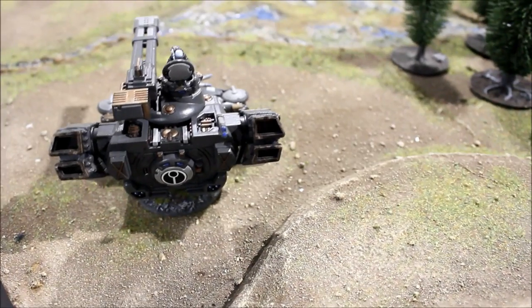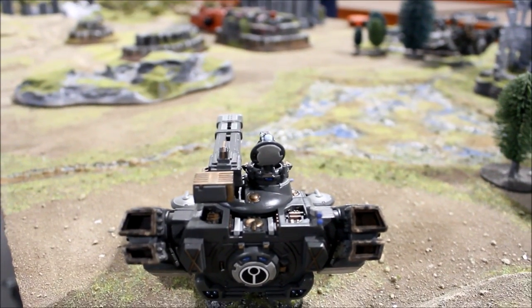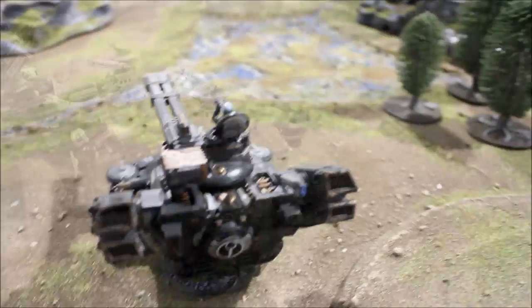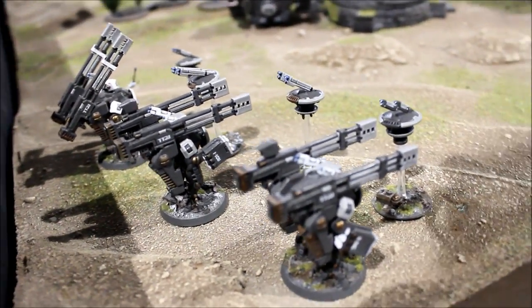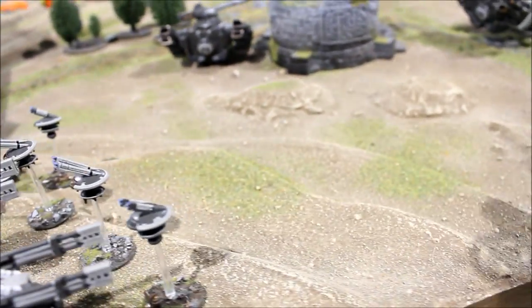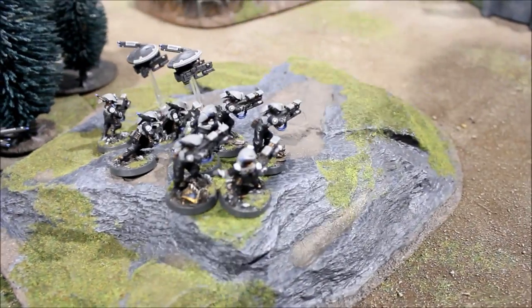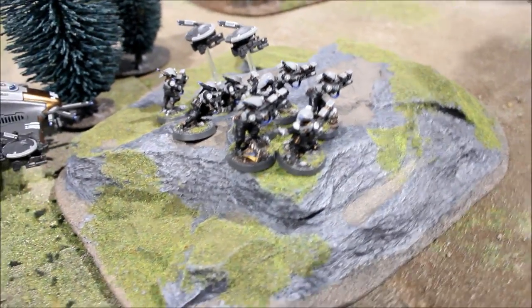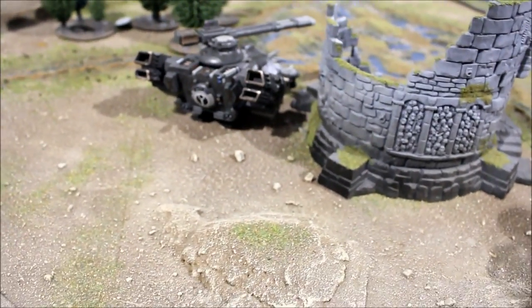Tau Turn 1: the Hammerhead manoeuvred down off the hill and fired at the Land Raider — hit it but didn't penetrate. On the other side, the XV-88s, two of them with line of sight, fired on the Land Raider — ignoring cover saves and increasing ballistic skill by one thanks to five Marker Light hits from the Pathfinders. Got one glancing hit on the Land Raider but failed to destroy it. The other Hammerhead moved and tucked behind a building.